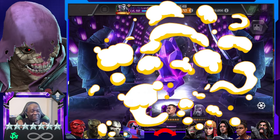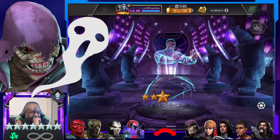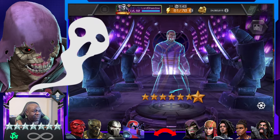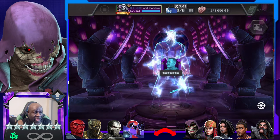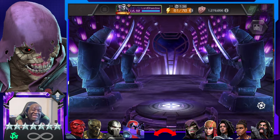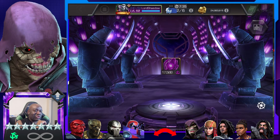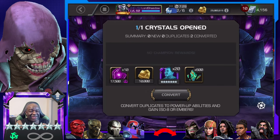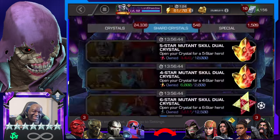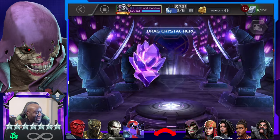First seven-star — oh, it whizzed right by Gladiator. But Wong is good. I think this is the first awakening for Wong — yep, first awakening. That's actually good. He's not one that I use a lot. I'm thinking the game knows the champs that I use, and so I get dupes on champs that I'm not really using. Doesn't it seem like that to you guys?